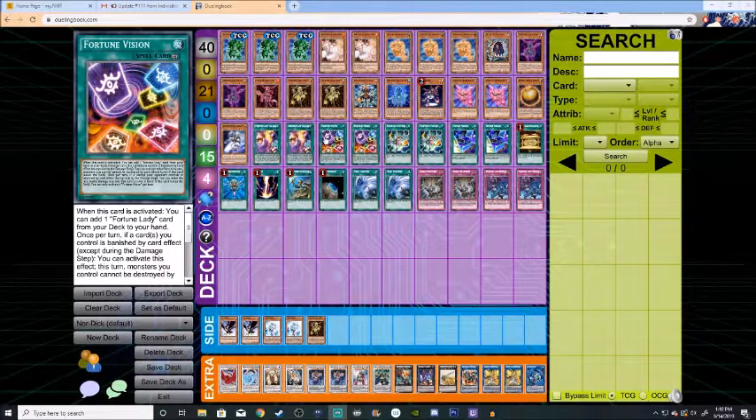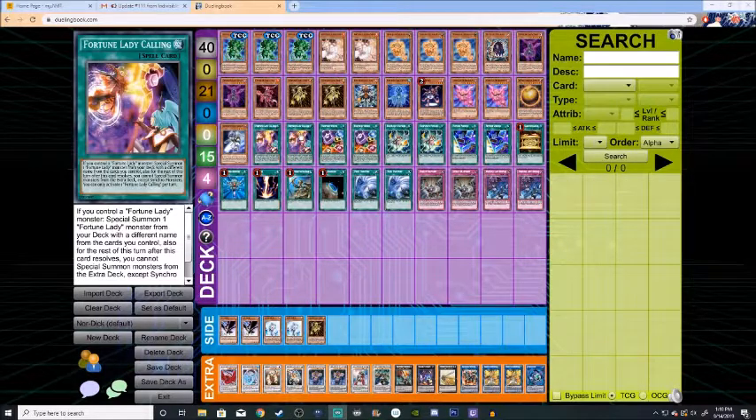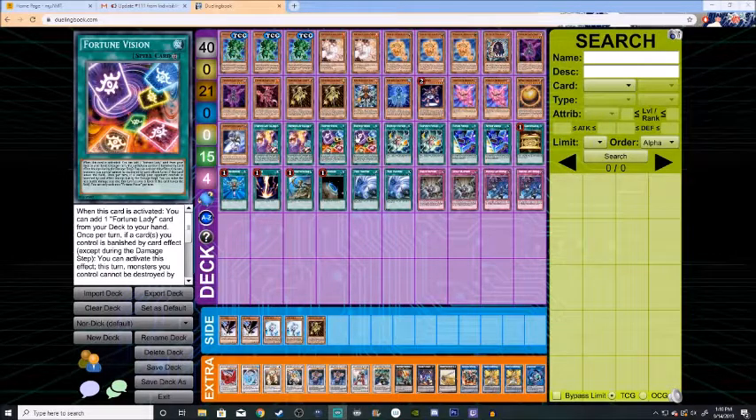Fortune Vision is your Reinforcement of the Army for Fortune Ladies — it lets you add a Fortune Lady card from your deck to your hand. It's actually a little bit better than ROTA because it lets you get Fortune Lady Calling, and it also lets you get one of the trap cards. It has additional effects: if a card is banished during your turn, monster cards you control cannot be destroyed by battle; and if a card is banished during your opponent's turn, monster cards you control cannot be destroyed by card effects.